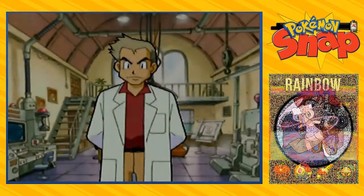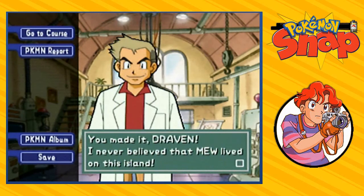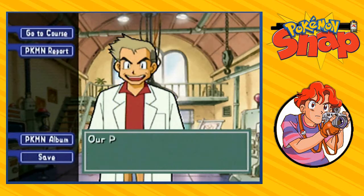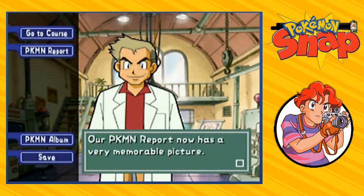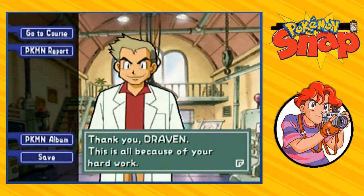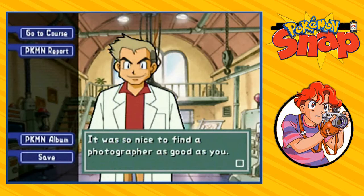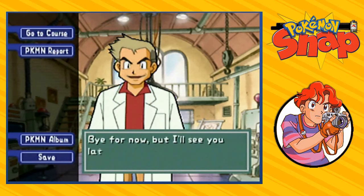Professor Oak says to come to the lab. Welcome back — you made it, Draven! He says: 'I never believed that Mew lived on this island. Our Pokemon Report now has a very memorable picture. Thank you, Draven — this is all because of you and your hard work. It was nice to find a photographer as good as you. Bye for now, I'll see you later.' Well, that was very anticlimactic.